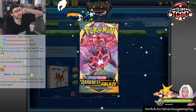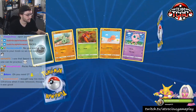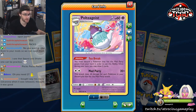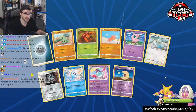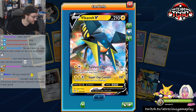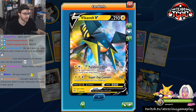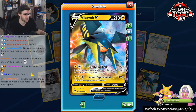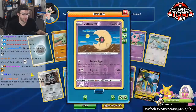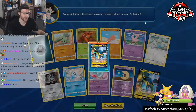But now we're going into Darkness Ablaze, chat. For those of you that don't know, Darkness Ablaze — there are a couple pretty big money cards in this set. Poltegeist is a very, very good pull. One of them is Vikavolt, chat. First pack magic on Darkness Ablaze — that's a pretty big pog. Vikavolt, Paralyzing Bolt, Item Lock. Your opponent can't play items on their next turn. Super Zap Cannon, 190. This is a very relevant card right now in the format. Lunatone is pretty cool, but Vikavolt is pretty good.